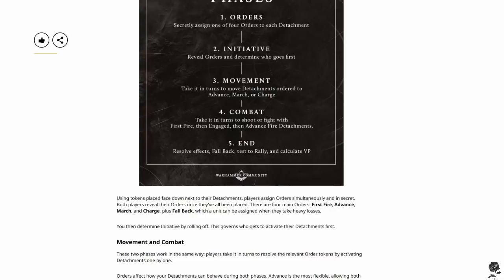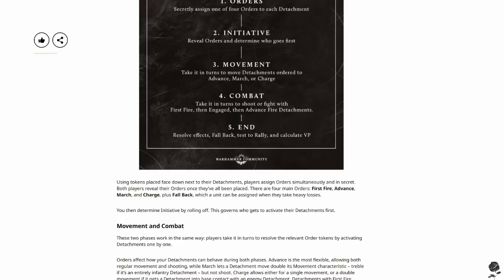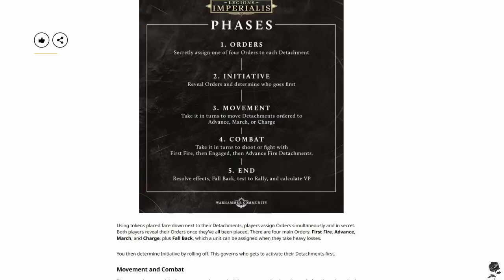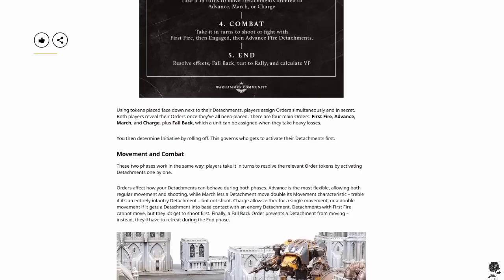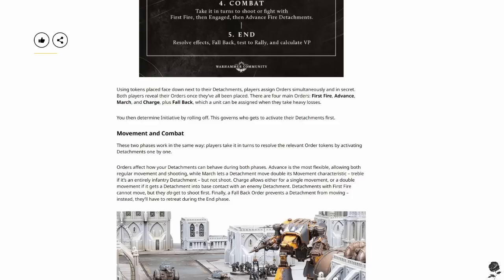So firstly, in the orders phase, you secretly assign one of your four orders to each detachment. Then in initiative, you reveal orders and determine who goes first. You take turns to move detachments ordered to advance, march, or charge. Then in combat, you take turns to shoot or fight — first fire, then engaged. Then advance fire detachments resolve effects, fall back, test rally, calculate victory points. That implies we're going to see some progressive objective securing each round, which I really like. There's nothing worse in wargame design where objectives only count at the very end.